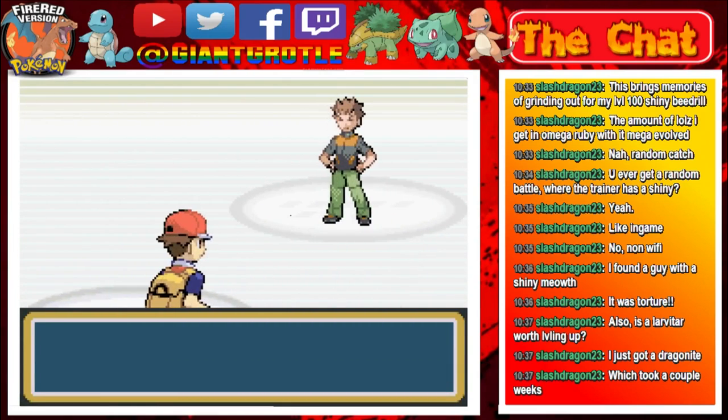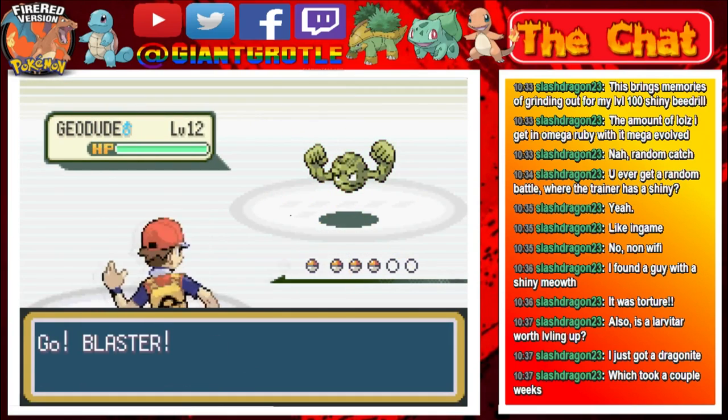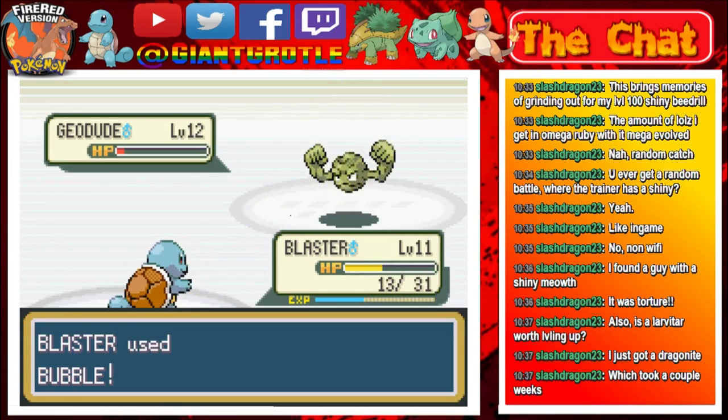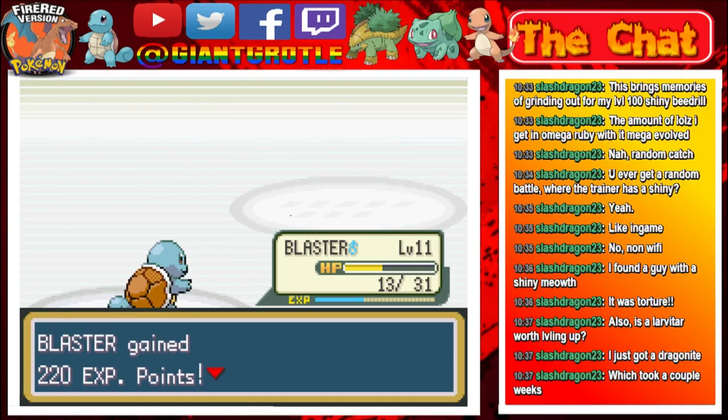Brock leads with Geodude at level 12. Blaster — let's use Bubble. We didn't take it down with one, but one more Bubble should faint this Geodude. And yeah, it hits — Geodude fainted. Blaster grows to level 12.